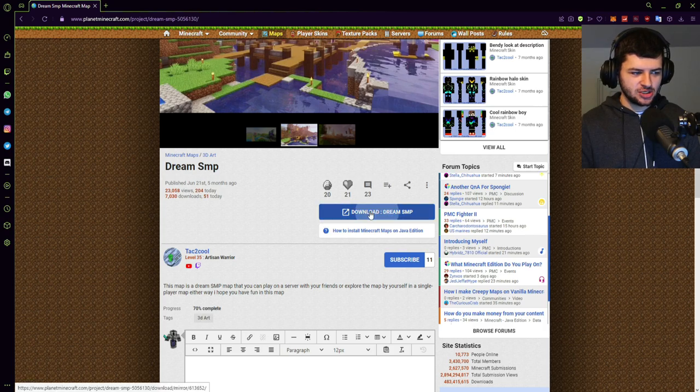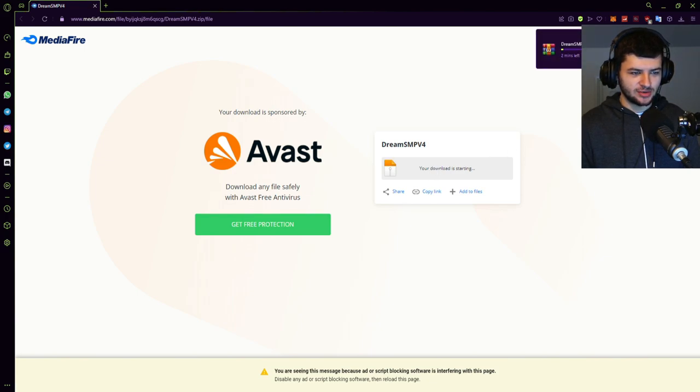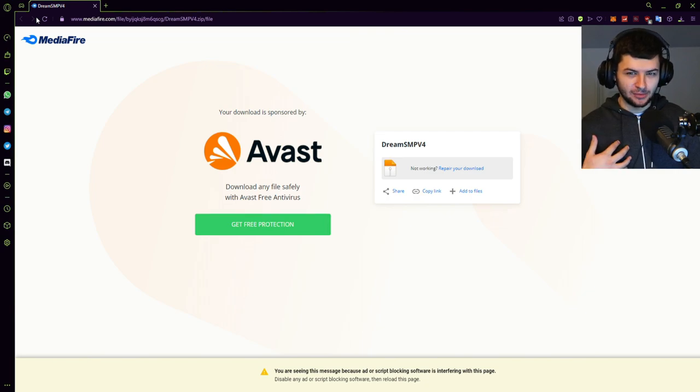We press download map and it takes us to a media file link, then press download to save it to our files. The file is 400 MB so it's quite a large map and will take a little while to download. There are so many cool structures in this map which you may recognize from the videos — if you actively watch these YouTubers, no doubt you'll notice some pretty iconic places. I really want to take a look at this map and see all the features, so we're going to let it download and I'll show you how to install it.